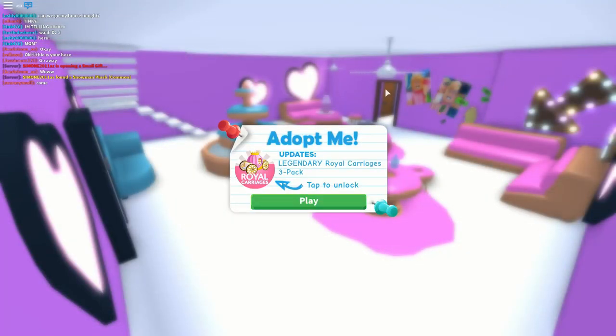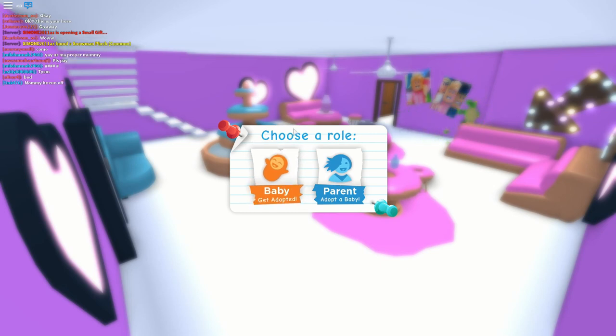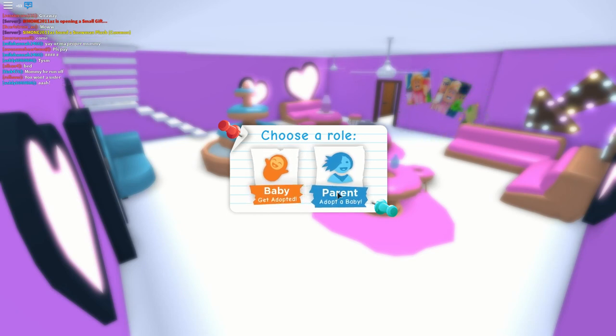When you load on you'll see any Adopt Me updates, but you just want to press play. We have two choices: you can be a parent or baby. As a baby you don't need a parent, but you can have one. As a parent, you go find a baby and then your baby will have different needs — you have to put them to sleep, give them a shower, all that stuff. Today we're just gonna be a parent.